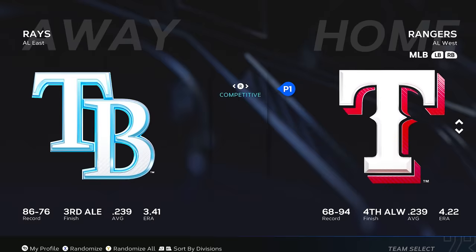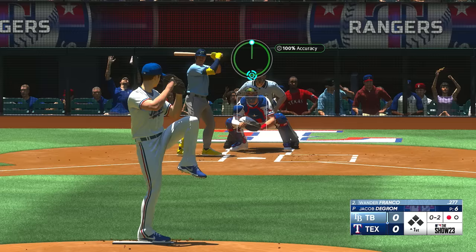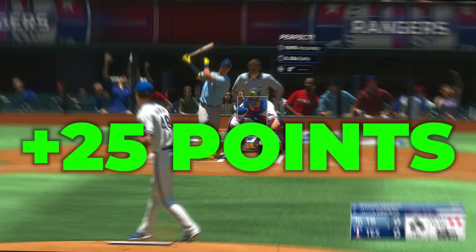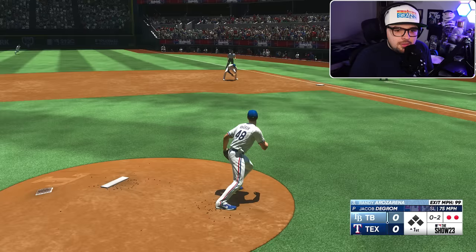Now it's time for game number one against the Rays and Shane McClanahan. Let's see what Jacob deGrom with 0 velocity looks like — 83 miles an hour? Yikes, dude. Two strikes and you could do it with deGrom. Bang! That's a tough scene, striking out to 0 overall Jacob deGrom. We have our first 25 points. For this challenge, we'll get 25 points for every inning pitched, 25 points for every strikeout, and 100 points for every win. There's the first inning pitched!